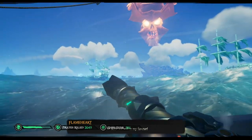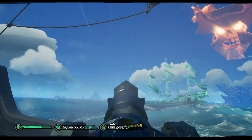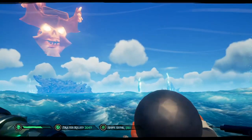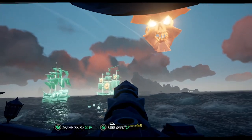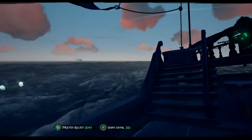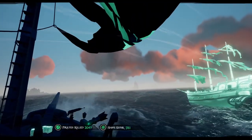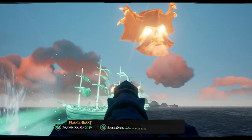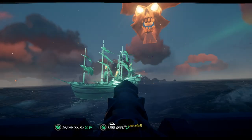All the while, you're going to have to listen to Flameheart mock your terrible pirating skills. Once you have destroyed seven Galleons, the remaining ships will vanish and be replaced by two groups of three ships. One ship in each of these groups will be a Captain, signified by the Ashen Dragon logo on its sails. Take them out the same way you did in the previous wave — stick to the outer edge and pick them off one at a time. I should also note that these groups can teleport to new locations, so be extremely careful that they don't surprise you, or you're going to be hearing more mocking from Flameheart, and nobody wants that.